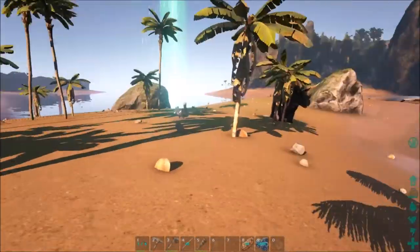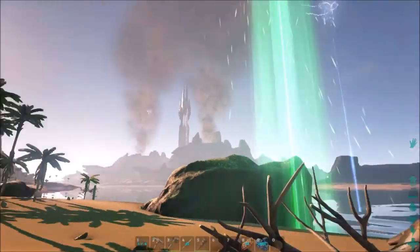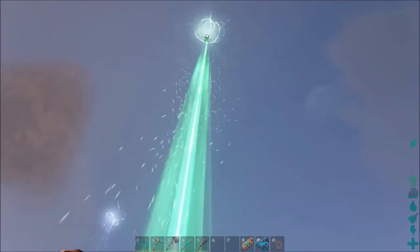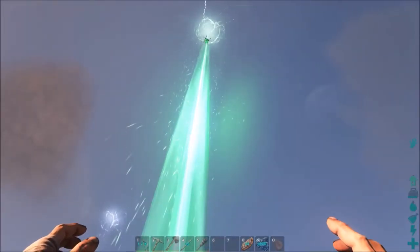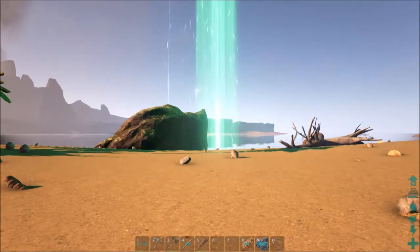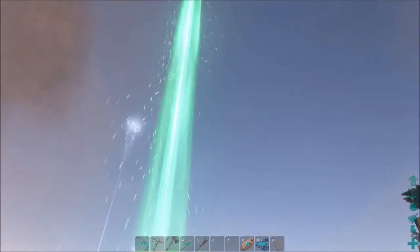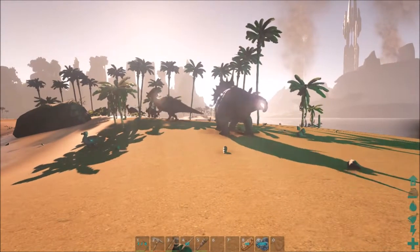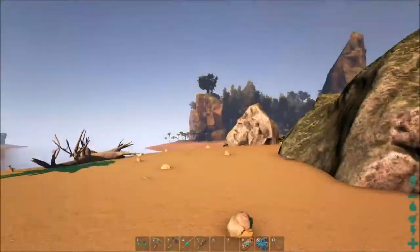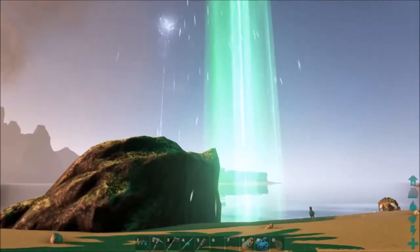Another reason why I chose this island: supply drops. I've been seeing them like crazy around here on all these different islands, and I can get to them pretty easily with my boat as long as I'm the right level. One is about to land right on our island — that never happens. Last night I got the plans to make a trike saddle, so I can make a saddle for this guy even though I'm only level 20.